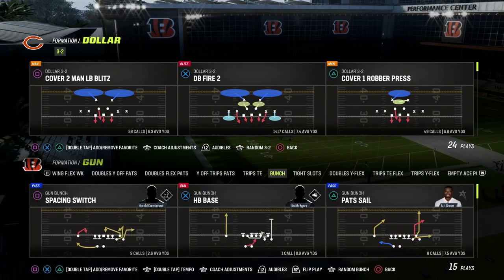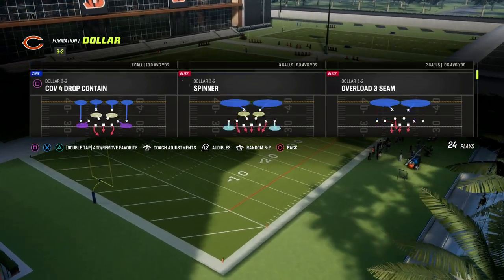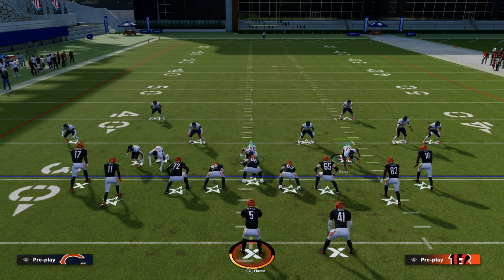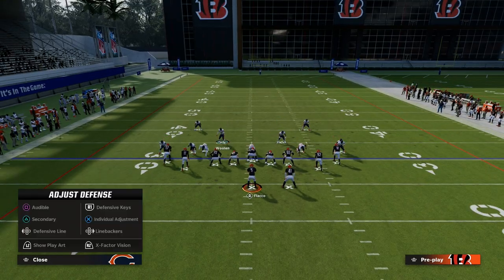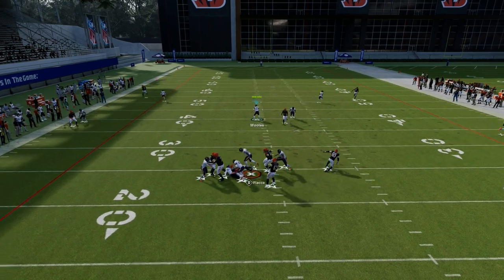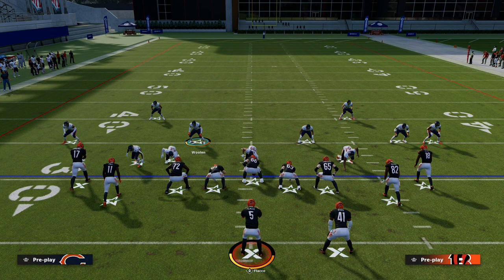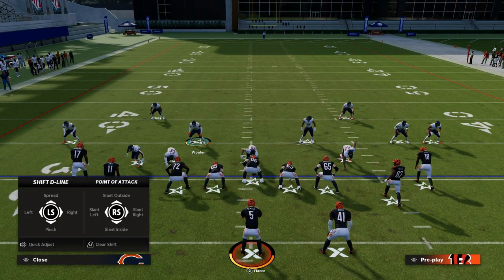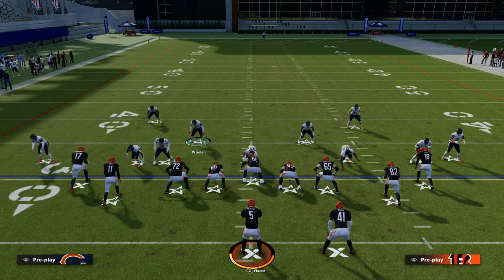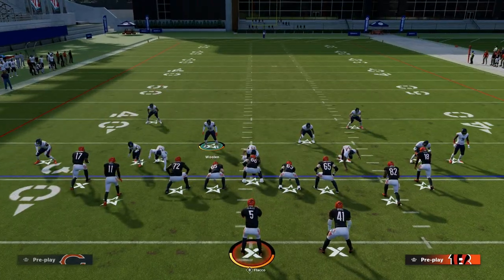But when you go to a formation like gun tight slots — which is pretty meta, tight slots halfback weak is similar — you're going to notice that in these compressed formations, if you try to spread your line and do QB contain, re-blitz the edge and loop off the other side, it doesn't really work properly on that left side. This is why so many people are struggling to get their loop blitzes to work against tight. What I recommend: do a show blitz, spread your D-line, QB contain, and then crash your line down. The crashing of your line down is really the key ingredient.